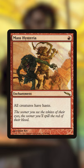Then we'll need a way for Garth to leave and re-enter the battlefield untapped so we can keep choosing the same spell with his ability. We're using Deadeye Navigator for this.